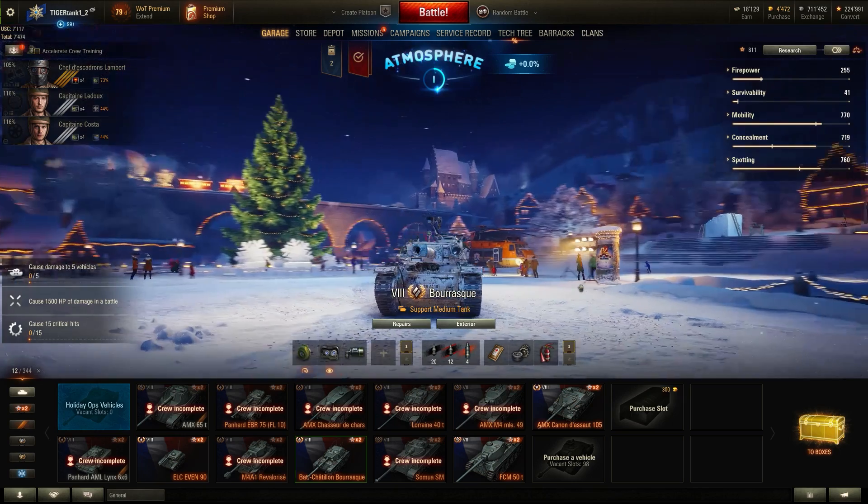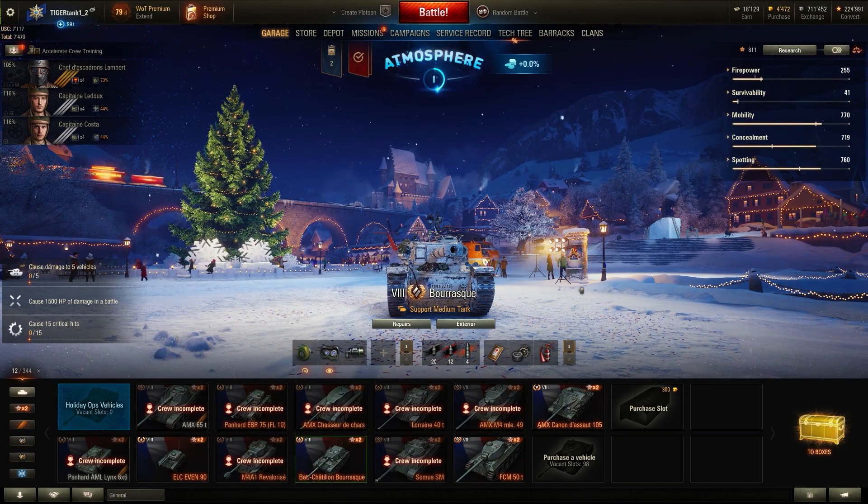Hey guys, it's the Frictioneer — TigerTank12 having called me, I don't really care. Welcome back to World of Tanks, where today we are going to be reviewing the Châtillon Bourrasque, which is a French tier 8 premium medium tank. It has all of the characteristics: a really interesting gun, very good mobility, extremely good spotting and very good concealment, but no armor.